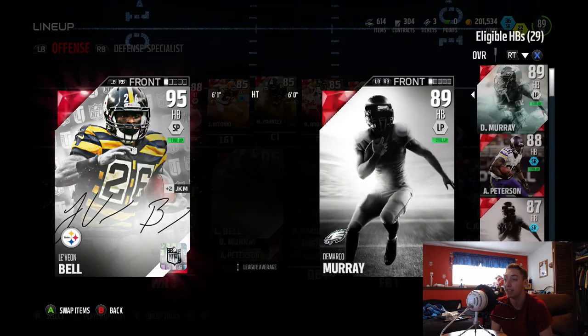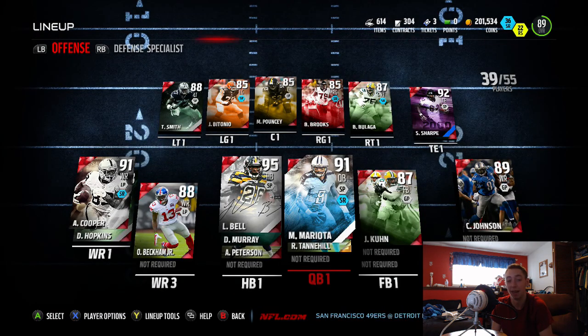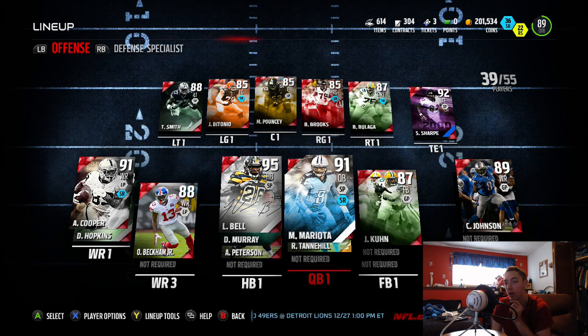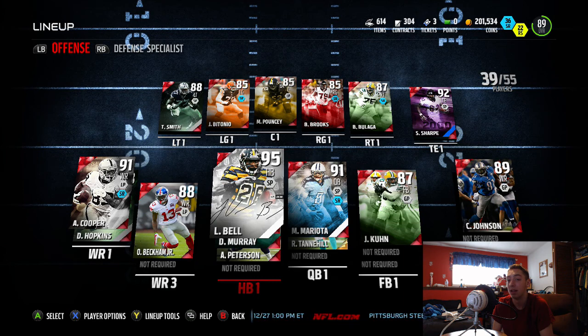I'm pretty sure I was just talking about how I did get Le'Veon Bell because he was the more popular vote. Along with getting him, I was able to pull in Ultimate Freeze Marcus Mariota because I had enough coins and really wanted to use him. The running back position won out over the quarterback position. With this new team, we're going to be showing you guys some gameplay with Marcus Mariota and Le'Veon Bell on Christmas Day — hopefully we can get a win.